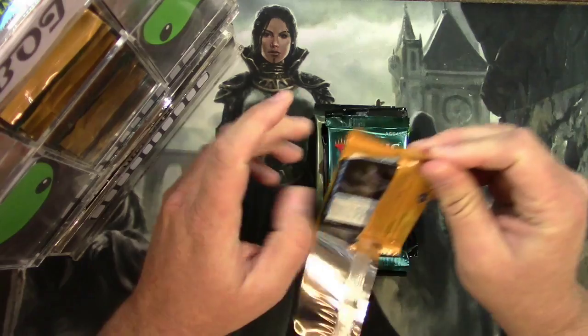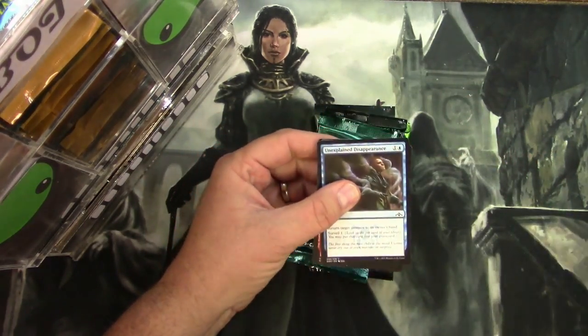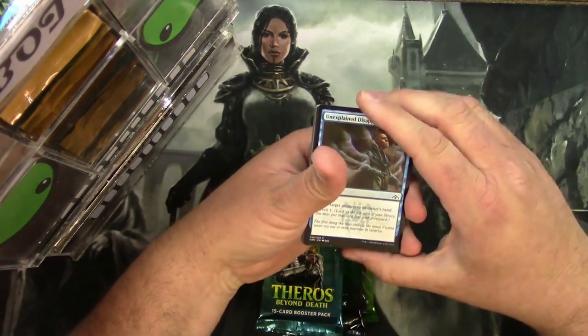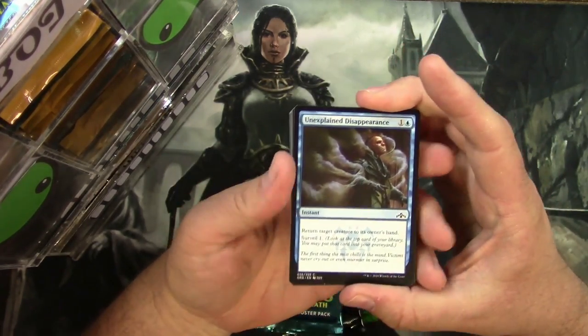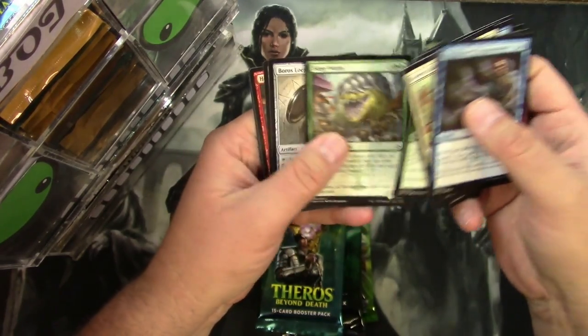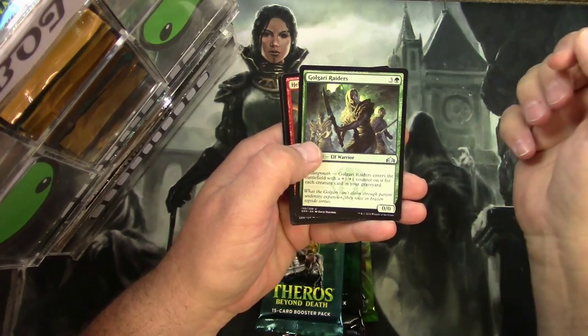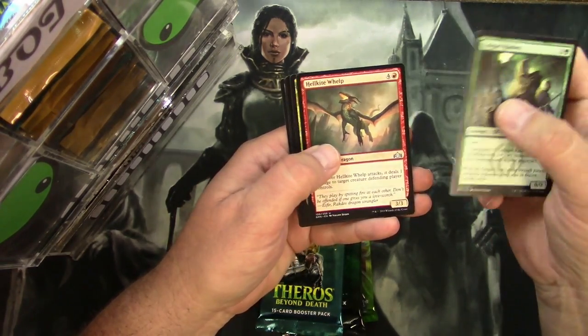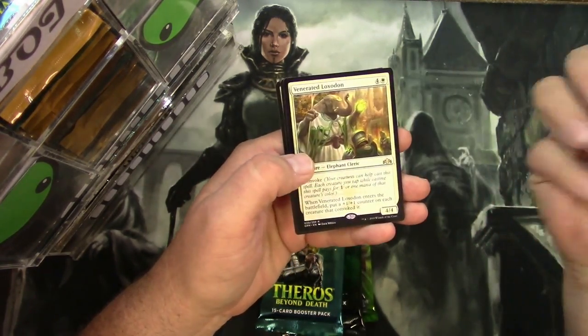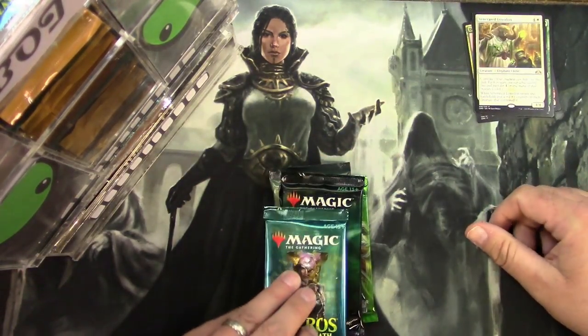Guilds of Ravnica is first. We're going to give you just pretty much the uncommons, rares, any foils, and usually throw in interesting tokens if you're into that. We got a lot to go through so we're just going to skip by all these commons. Got a Golgari Raiders, a Hellkite Whelp, a Dimir Spybug, and a Venerated Loxodon.